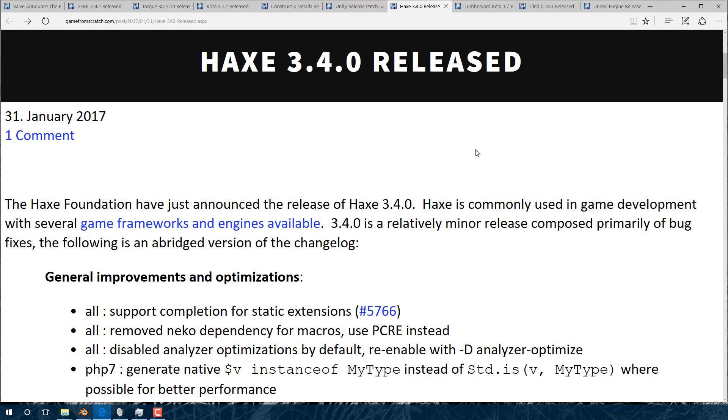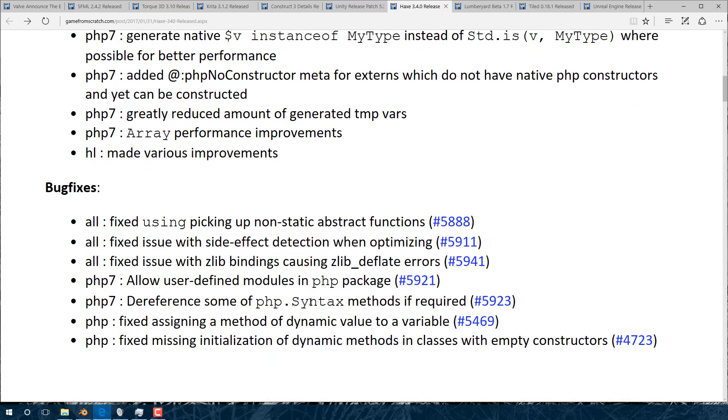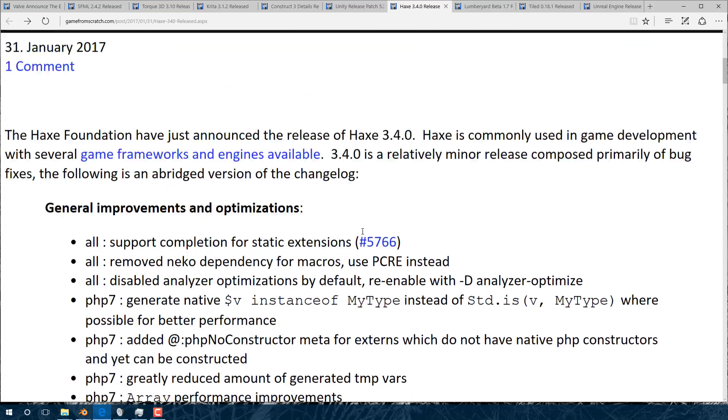Another release in this period of time is Haxe 3.4.0, an update to the core language of Haxe itself. It's actually a pretty major release of Haxe 3.4.